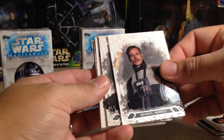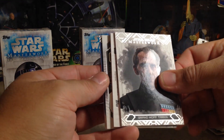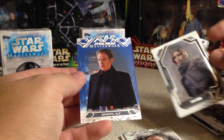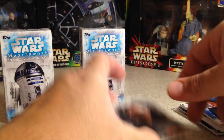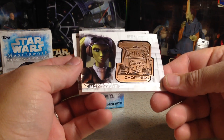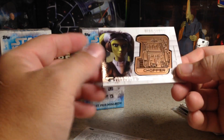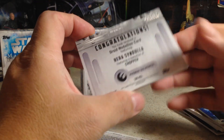Got General Merrick, Grand Moff Tarkin, Jyn Erso — that's Hall of Heroes — and General Hux. Grand Moff Tarkin again. And a Hera Syndulla with Chopper Droid medallion, and that one is 026 out of 150.